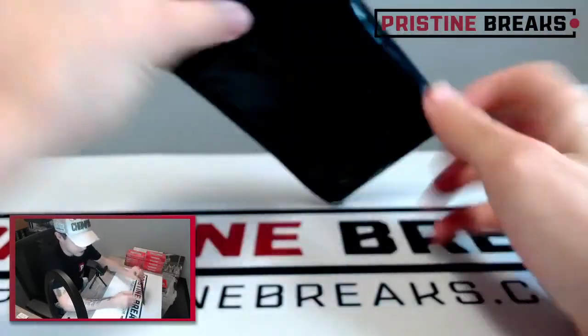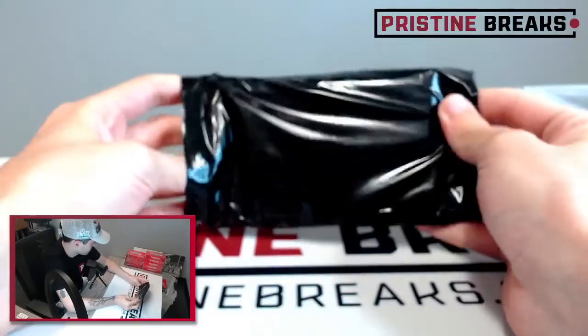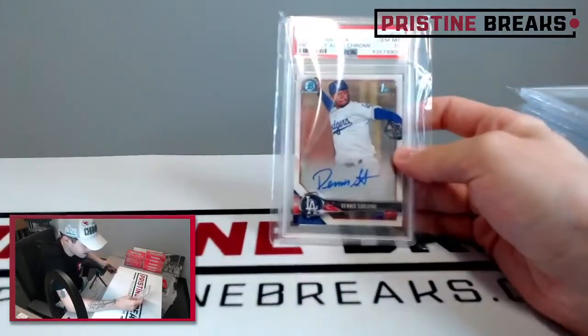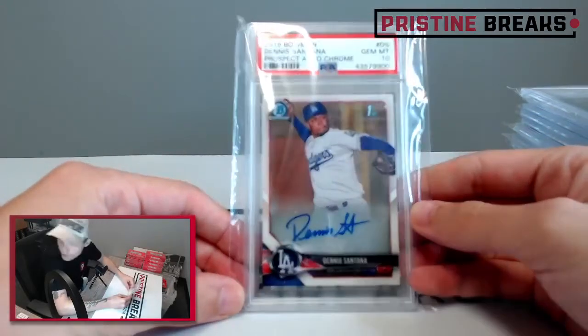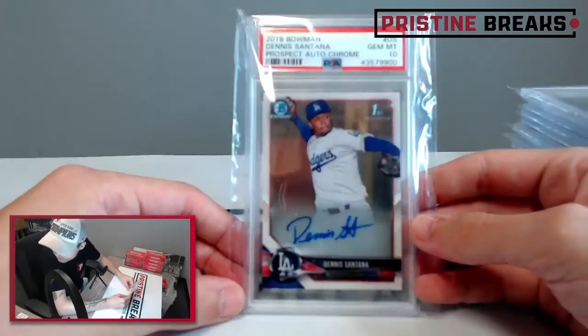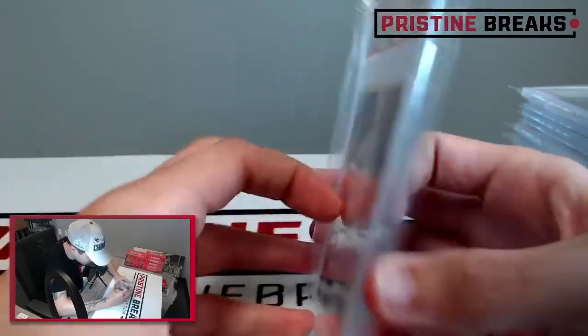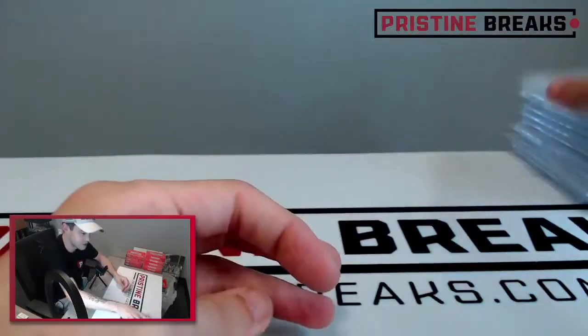I know it's the first-time card edition so they're pretty much all gonna be rookies, but the names we're getting are pretty big. How about an auto — 2018 Bowman Dennis Santana prospect auto, graded a ten. I'm not sure who Dennis Santana is, but there's an auto for you.